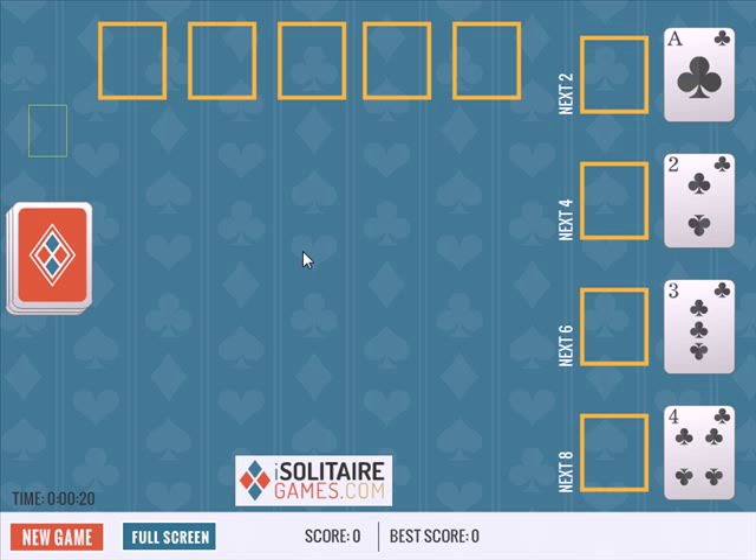Calculation is kind of an interesting solitaire card game, because it's really about ordering the cards into these piles over here, skipping various cards as you go, based on the number value of this card. So with this Ace next to this pile here, we're going to order these cards every single one. So it'll go 2, 3, 4, 5, 6.